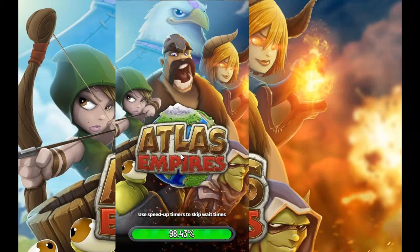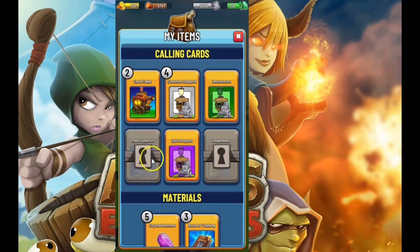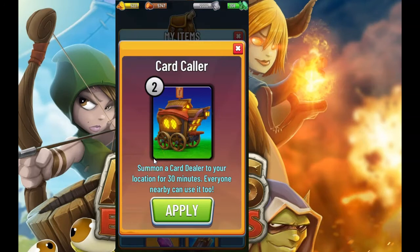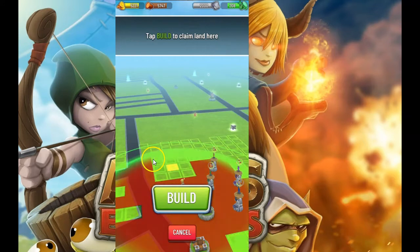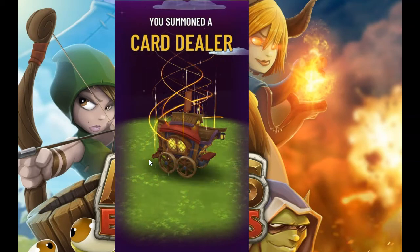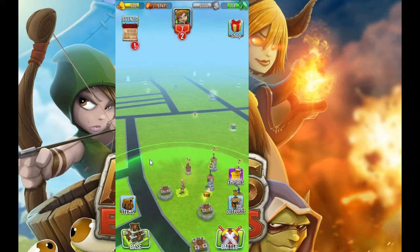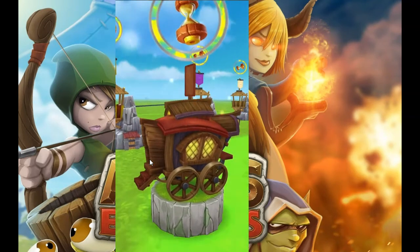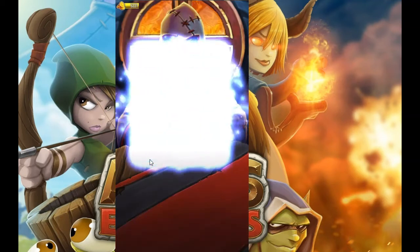We're going to click on the world button. To use a calling card, it's in your items, your inventory, and you click on card caller. This is going to apply a card dealer to any location that you want around you. You can see we build it right there. The cool thing about this is that everybody in the same vicinity can actually use this card dealer. It appears on everyone's world map for 30 minutes, so you want to coordinate with people that are nearby.